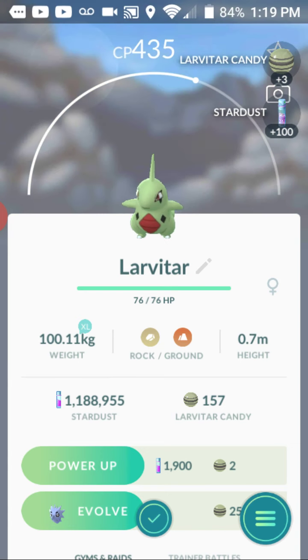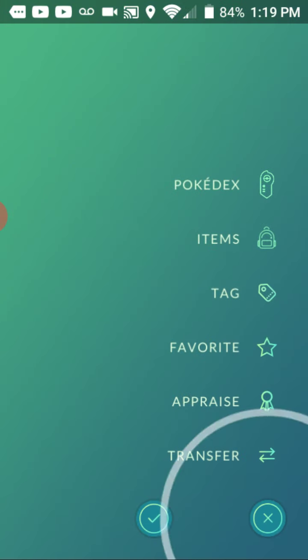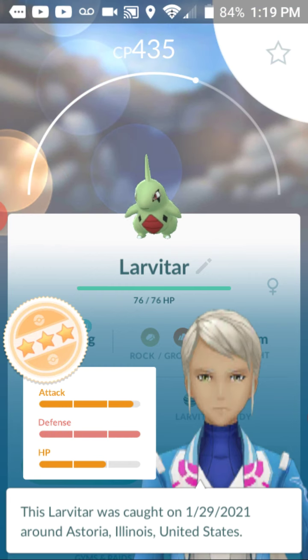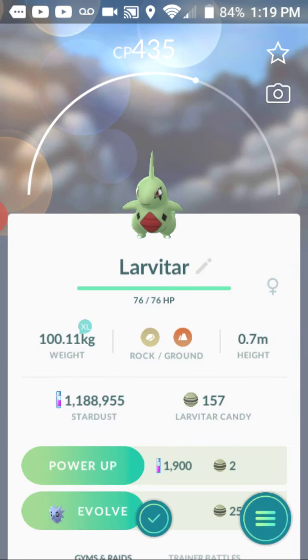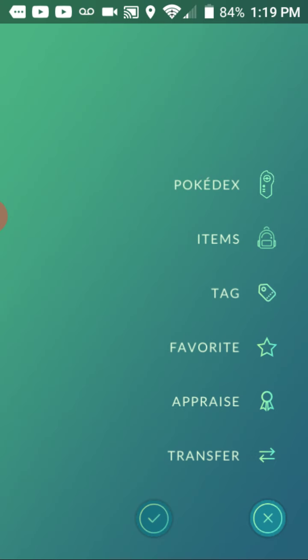Larvitar was one of the Pokemon you needed to catch for the collection event. We're going to appraise this one. It's a she - not bad, but I've got better ones, so we are going to get rid of this one because we need the candy.